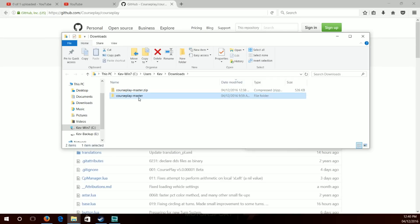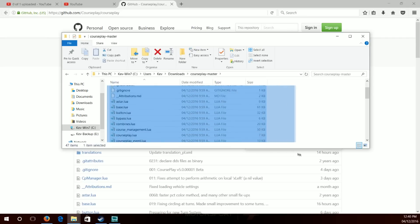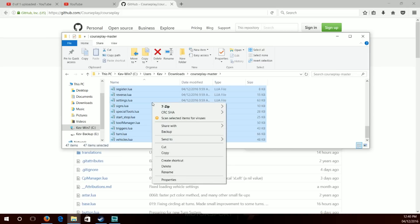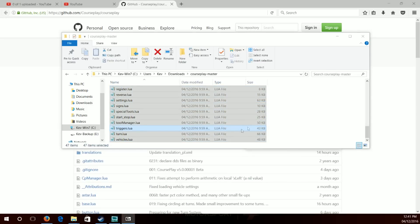Once you've extracted it with 7-Zip, open the folder and select all the files inside — either with your mouse or using Ctrl+A. Once you've done that, right-click and go across to 7-Zip (or whatever software you're using) and there should be an option to 'Add to archive'.